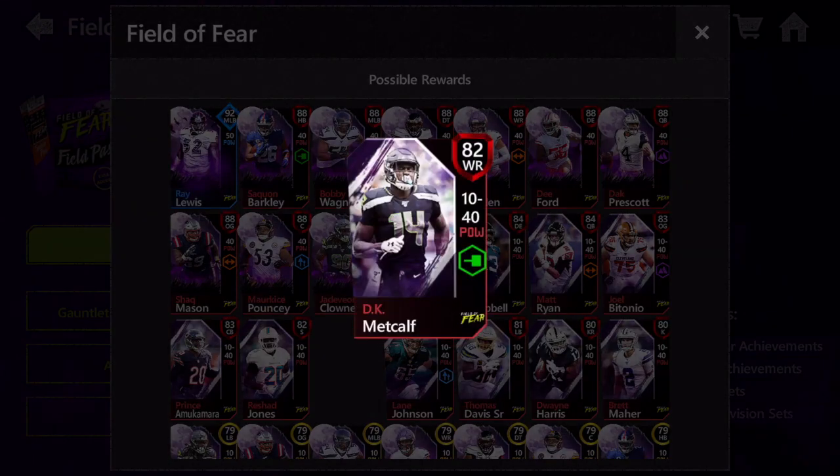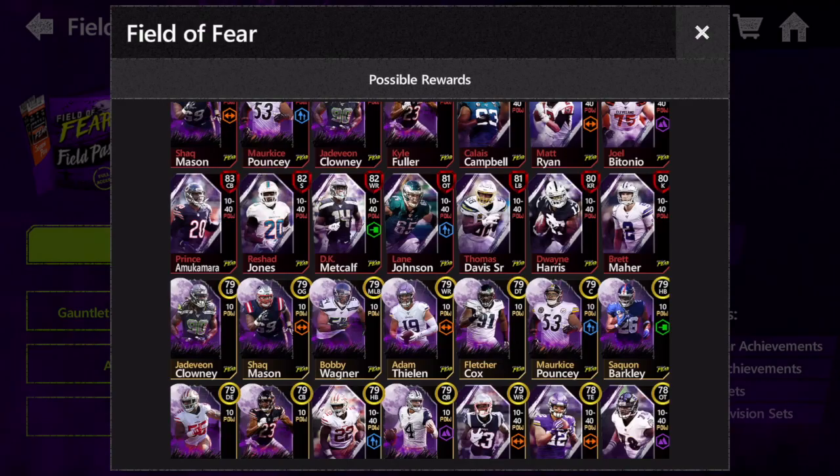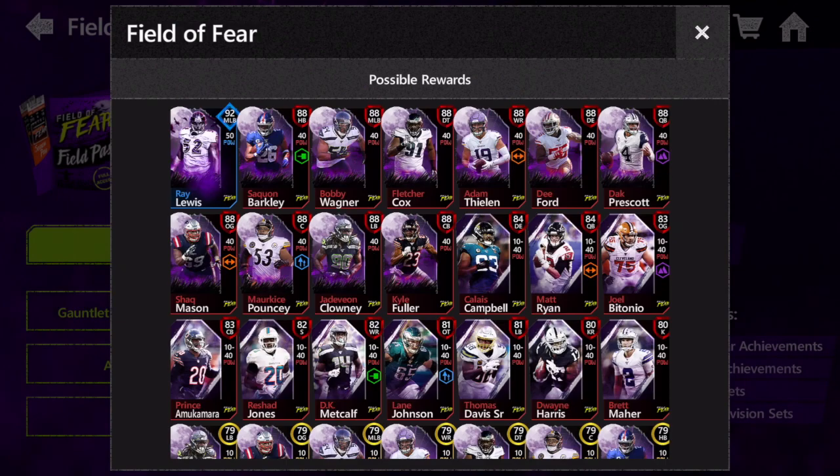All the base elites are sort of average except for DK Metcalf, which I think is a very excellent option. He has 85 speed, 84 XL, and 82 catch — an extremely well-rounded card, a really great rookie player. He's got speed, good catching in traffic, and what's actually really surprising is his strength is extremely high as well for a speedy wide receiver. Usually speedy receivers have really low strength, but DK Metcalf has 79 strength, which is extremely respectable for the wide receiver category.